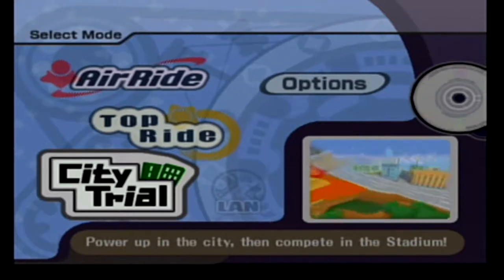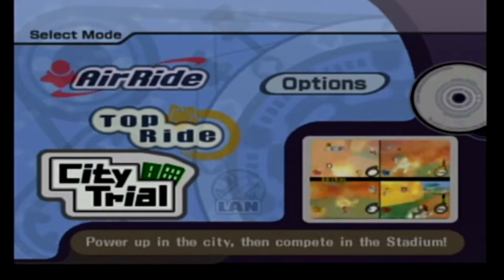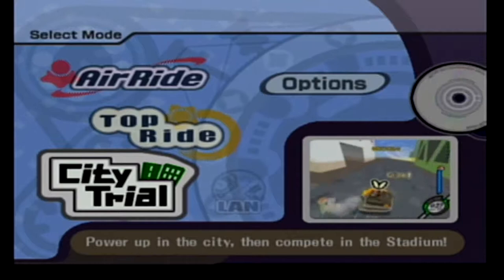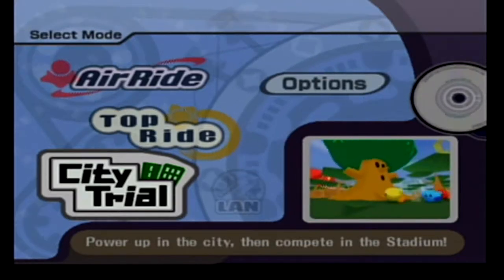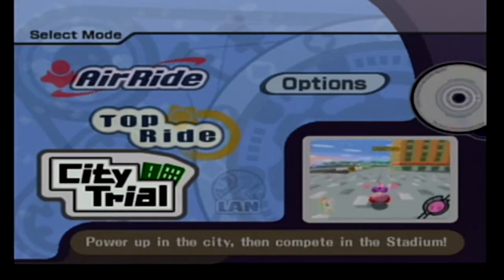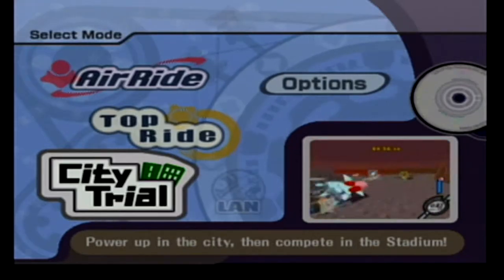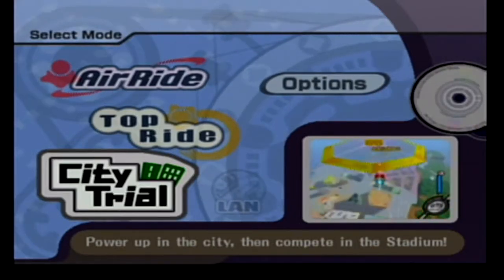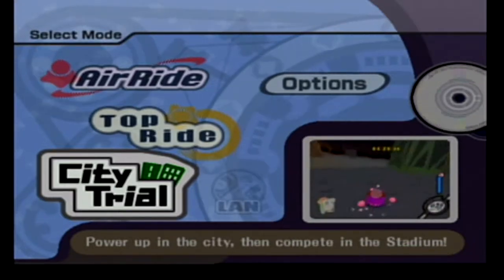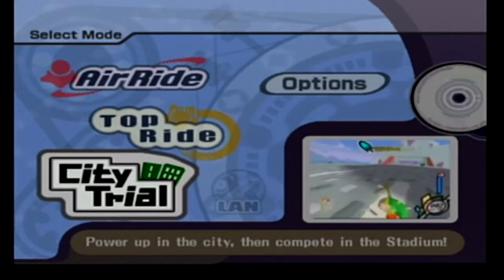Basically, in City Trial you race around an open world — a giant city. You collect power-ups, get on different stars, and then at the end of a certain time limit, you all compete in a single, usually randomly selected challenge. You can choose which challenge you want at the beginning if you want. The power-ups aren't bombs, although you could collect bombs — they're stat boosts. So you can make your star really, really good. You start out on one star and then get different ones if you want.